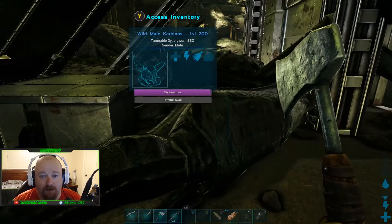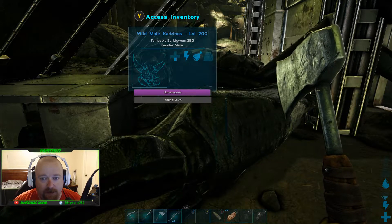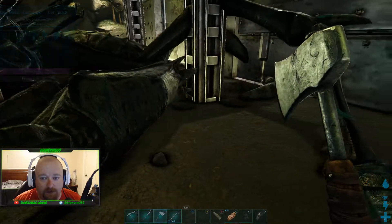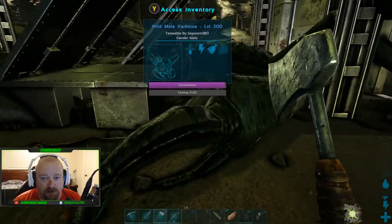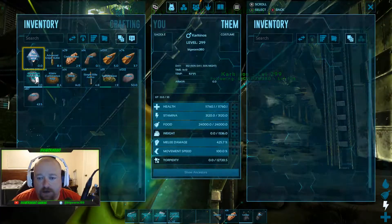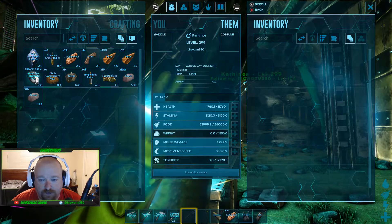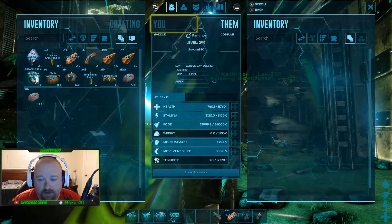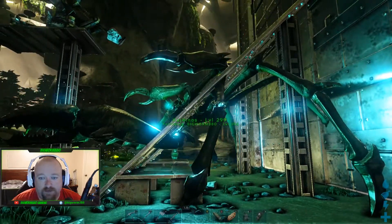The hardest part about taming these — I think almost every hit was good. If you hit him in the body, legs, or head it's showing the same damage number, but it actually does more damage to his health when you hit him anywhere but the torso. As long as you get those shots where they need to be, you're gonna be good. Boom — there it is! It came out at 299, 11,760 health, 425 melee, and thank god it's got 24,000 food and 1,536 weight on it already.